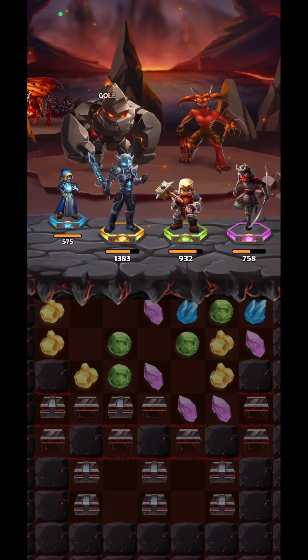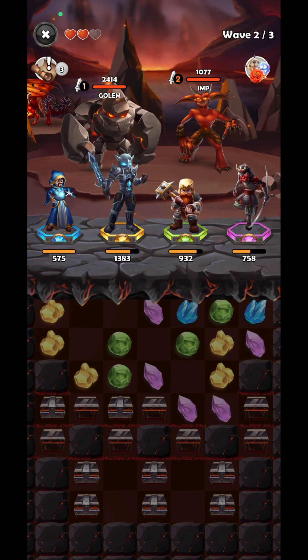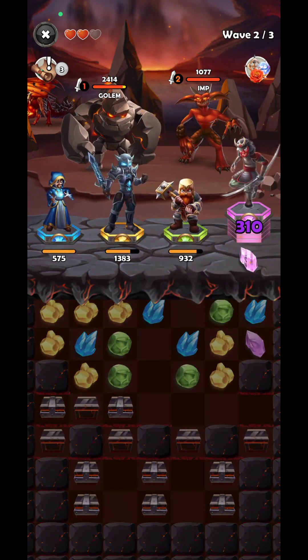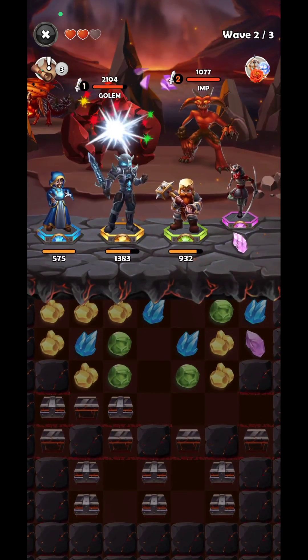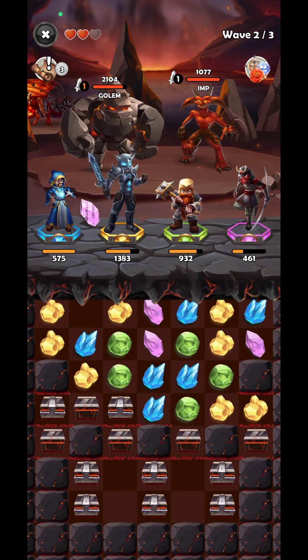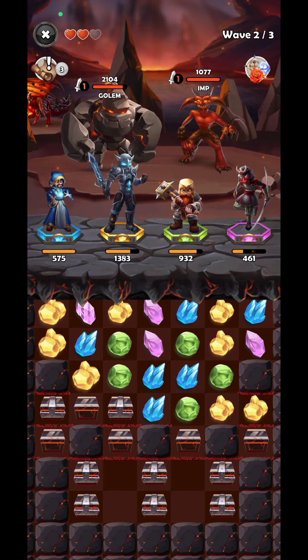You're going to clear the wave, then move on to harder and harder monsters. Try to merge as many items as you can in order to get the skill. Here it is — I'm going to get the skill for the purple thing. If you merge 5 similar items, you're going to get the skill.